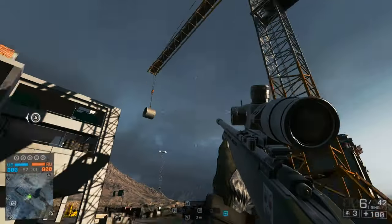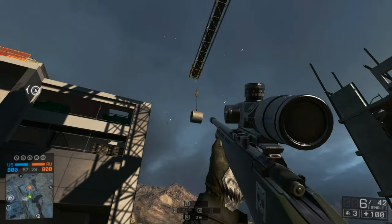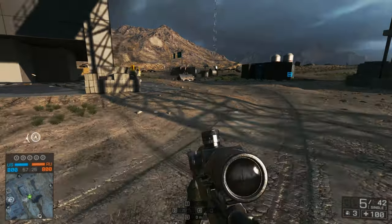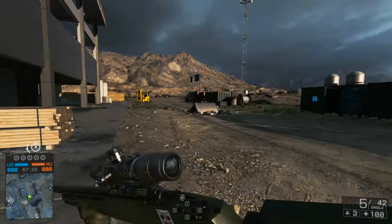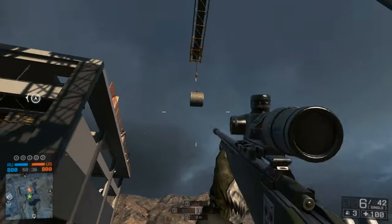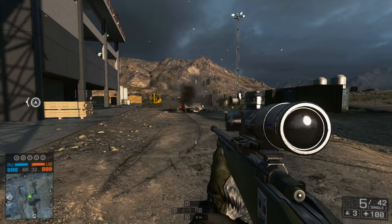Have you seen these ominous concrete cylinders hanging from some of the cranes in the second assault levels? They're not just for show and they don't look very safe. If you shoot these they'll come crashing down to the ground, destroying any innocent bystanders or even vehicles below. You're very unlikely to get killed with these in an actual match but it could be an interesting way to wind up your mates if they didn't know about it.